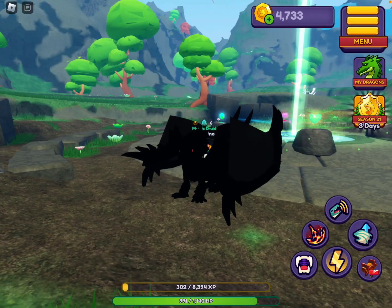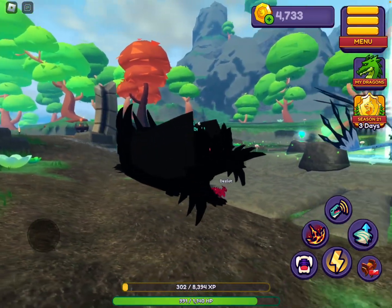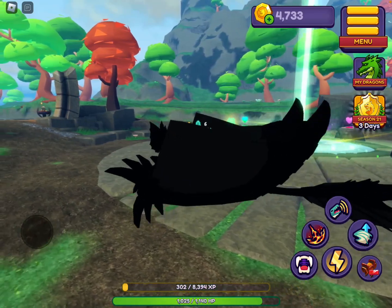Dragons will either walk or run depending on how far you move the joystick, at least on mobile devices. So that's a walk — I'm barely moving it — and then that is just full-blown run. You slowly move it until it's a walk.